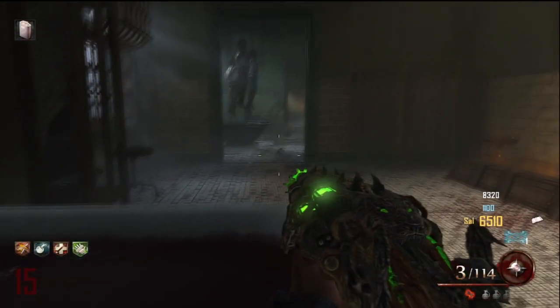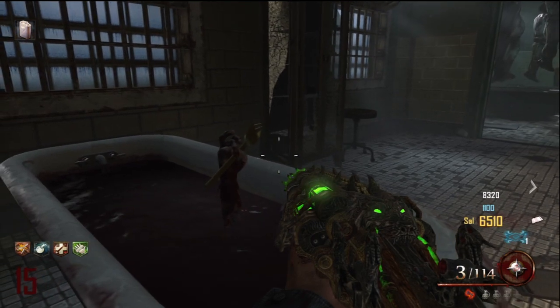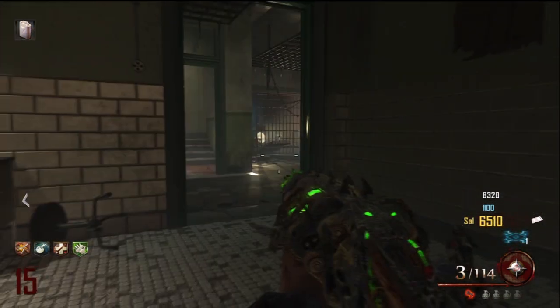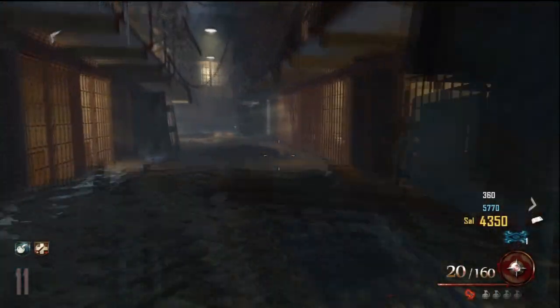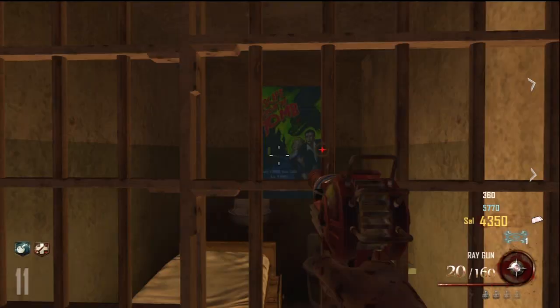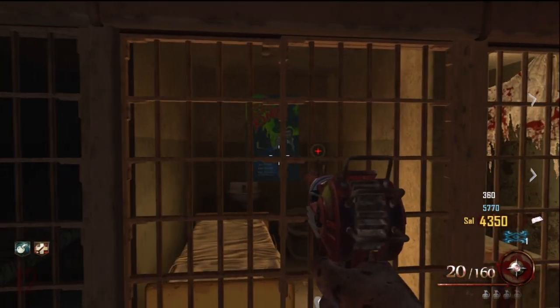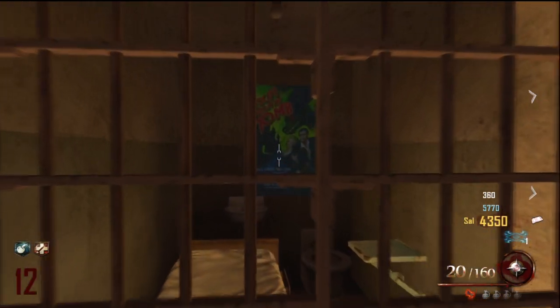What is going on guys, my name is Varys and today I'm here to show you how to get the golden spork in Mob of the Dead zombies. This does replace your melee weapon, so you will not have a knife — it will just get replaced with a golden spork. To get this, you have to start off with the tomahawk or the Hell's Retriever.